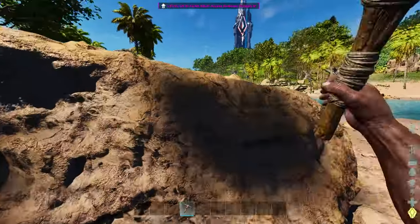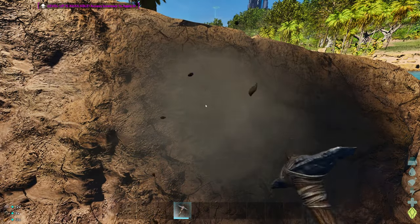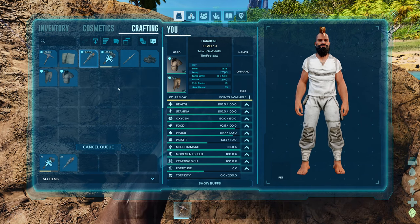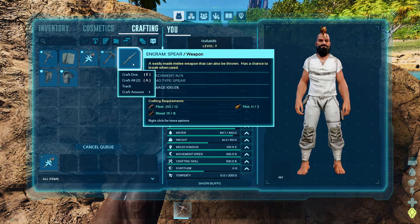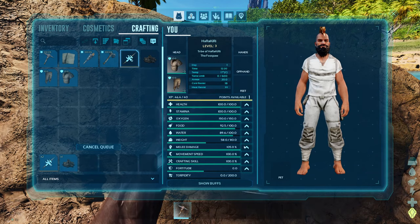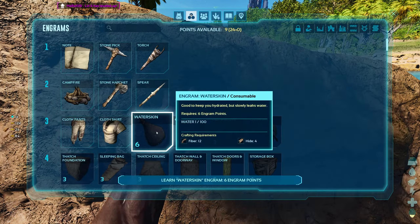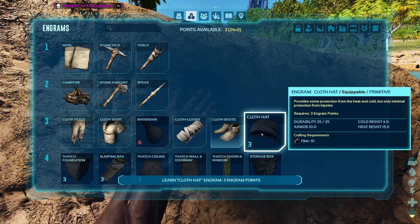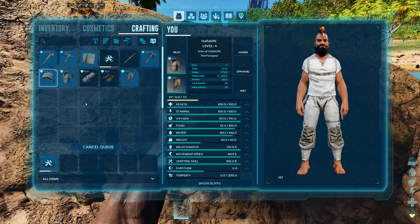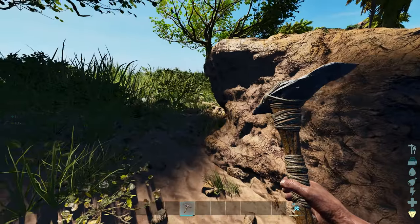Level four! Let's take some rocks as well. I'm going to put points into movement speed. I think clothes are more important at the moment — and for this one we need hide. Yep, three spears.